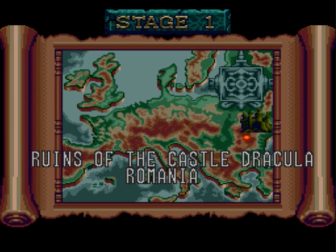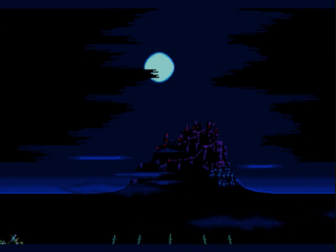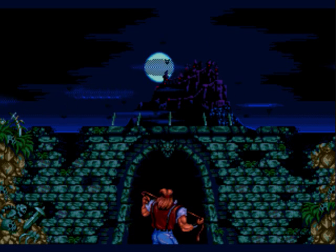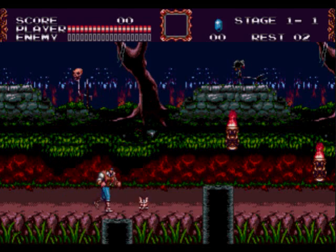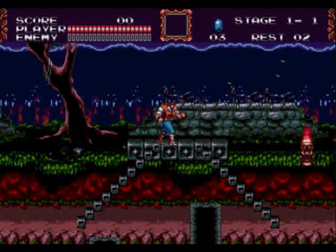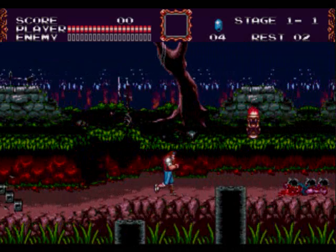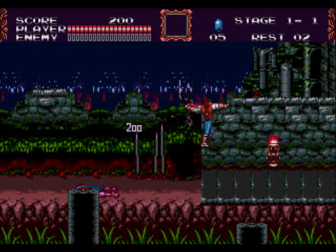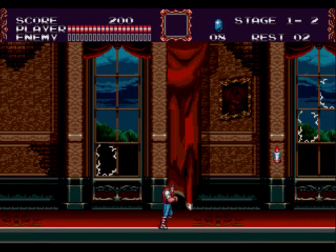Stage 1. Ruins of the Castle Dracula, Romania. You know what this means — Euro Trip! Pretty cool cutscene. Let's do this. Crack that whip! The controls are pretty easy to get used to. Basically, B is your jump and A is your whip, and C is to use your sub-item. Which is pretty cool.